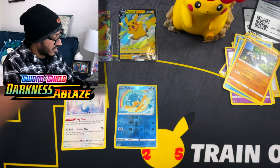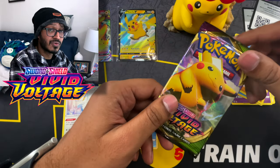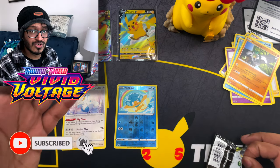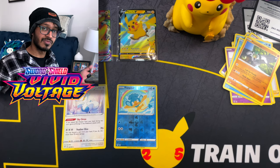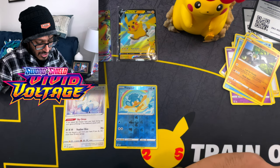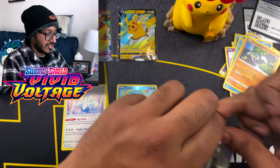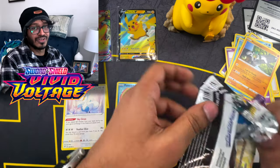Here's your code card guys. On to the next one - Vivid Voltage. We want that hyper rare, or you could say the rainbow Pikachu, because that is obviously our chase card for Vivid Voltage. Even if we can't get it, it's okay - there's always going to be another chance to open Vivid Voltage and try our luck. Let me go ahead and open this up - you never know, maybe there's still a chance. There we go, alright.